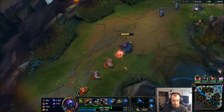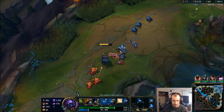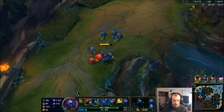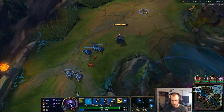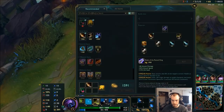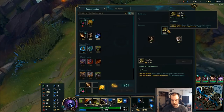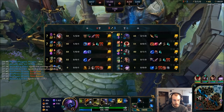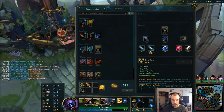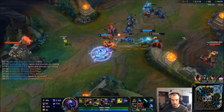Probably going to get Ninja Tabi pretty soon here, or else she's going to start doing way too much damage to me. I'll probably build my Ninja Tabi right now — I'm building against the Aurelia because I plan on splitting most of the game.